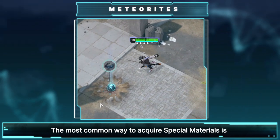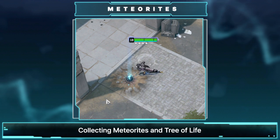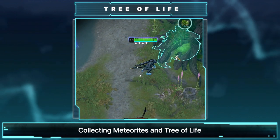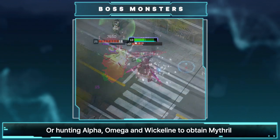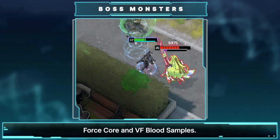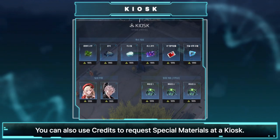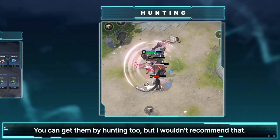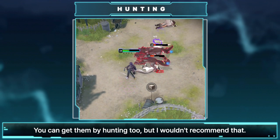The most common way to acquire special materials is collecting Meteorites and Tree of Life, or hunting Alpha, Omega, and Wickline to obtain Mithril, Force Core, and VF blood samples. You can also use credits to request special materials at a kiosk. You can get them by hunting too, but I wouldn't recommend that.